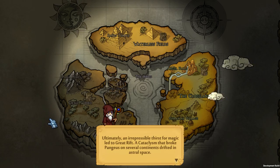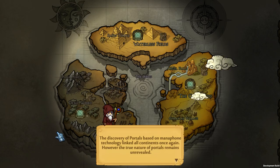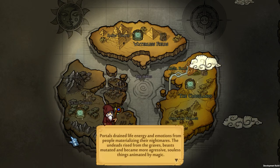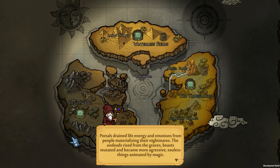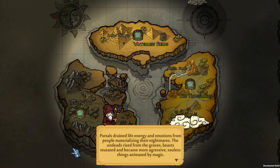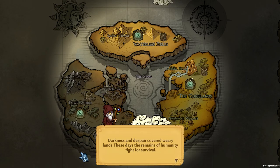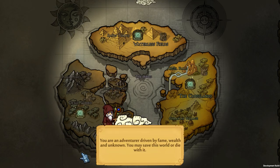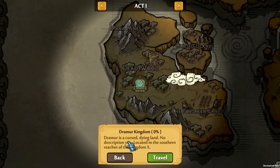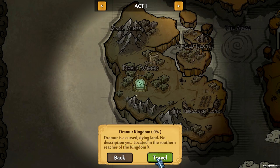A cataclysm broke Pangeus into several continents shifted in astral space. The discovery of portals based on manaphone technology linked all continents once again. However, the true nature of portals remains unrevealed, so it might be risky business to mess with them. Portals drained life energy and emotions from people, materializing their nightmares. The undead rose from their graves, beasts mutated and became more aggressive, and soulless things animated by magic. Darkness and despair covered the weary lands. These days the remains of humanity fight for survival. You are an adventurer driven by fame, wealth, and the unknown — you may save this world or die with it. We've got our first kingdom: the Dramar Kingdom, a cursed dying land located in the southern reaches.